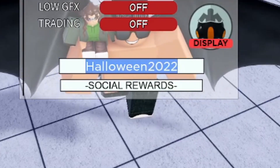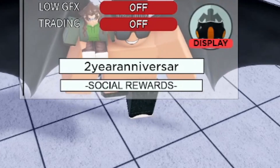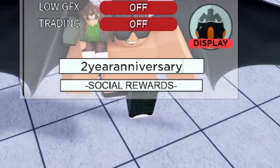The next working code is '2yearanniversary.' Make sure you type it the exact same way, otherwise it's not going to work. This code is going to give you 10,000 free gems, 100 stardust, and 10 EXP IV. You have to be level 40 or above to redeem it. If you're below level 40 you have to grind first — but it's not really hard to level up in this game.